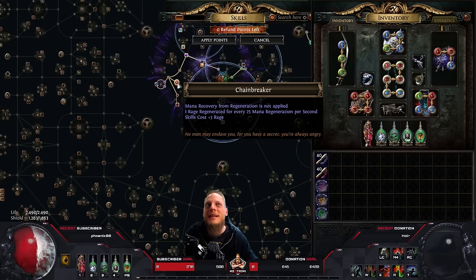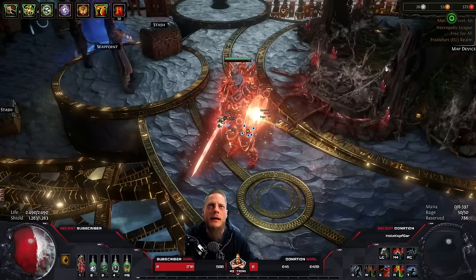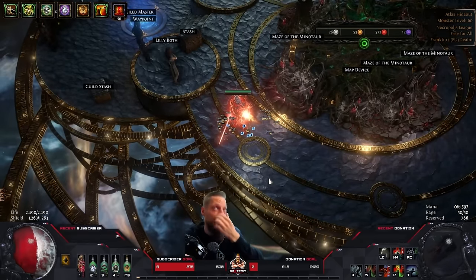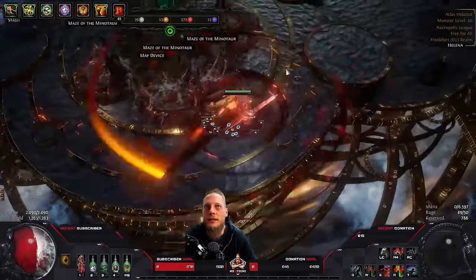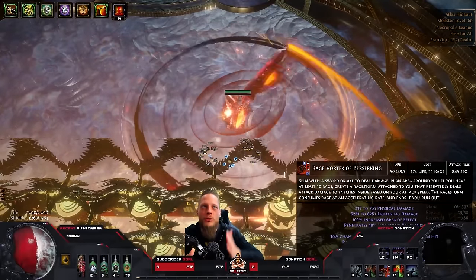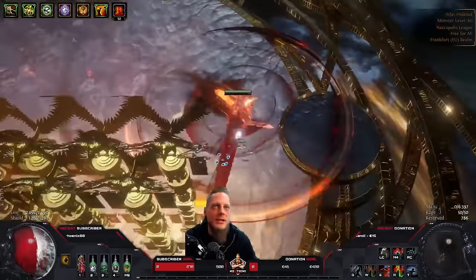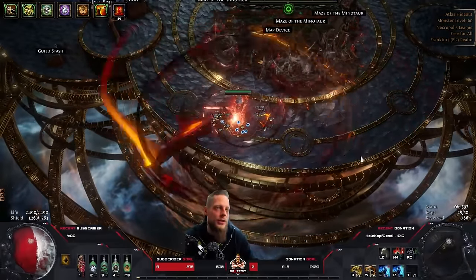But in this build we are using Rage Vortex of Berserking, which is different from normal Rage Vortex — instead of shooting out massive circular projectiles, it circulates around your character like a Blade Vortex playstyle. This skill also spends rage per second the longer it is up, but with our insane rage generation we can keep it up for like one to two minutes even without running Berserk.